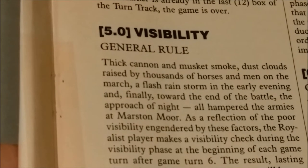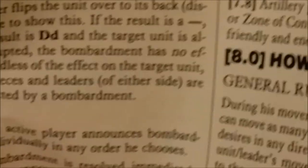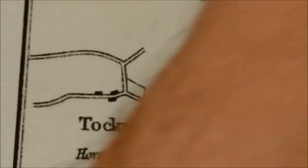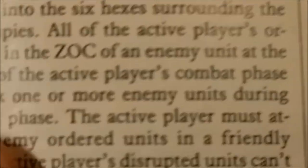The rest of the game rules pretty much follow the sequence of play. We have Visibility, then How to Rally, then Special Rules on Artillery, then Rules on Movement. Then we have Rules on Who Must Attack. There are Zones of Control in this game; however, they do not stop movement, but they do force combat.